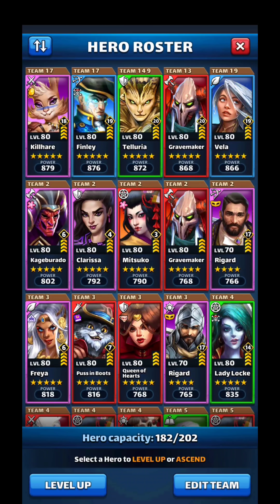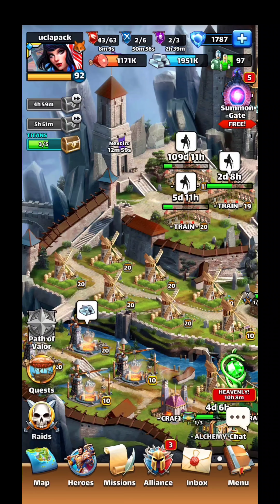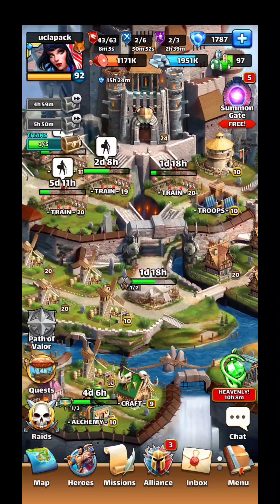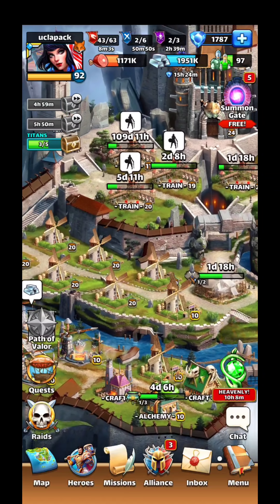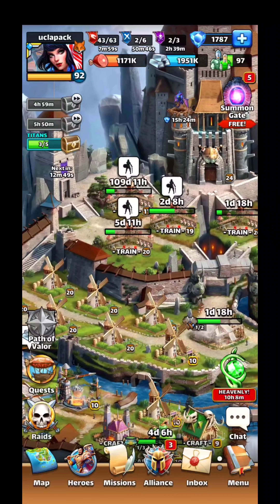I wouldn't put emblems equally on everybody — defense first, then attack. That is setting up your ideal defense. I'm lucky to have what I think is one of the better defenses, even without Jabberwock. With Killhare I don't really even need him. Hopefully that helps — thanks guys!